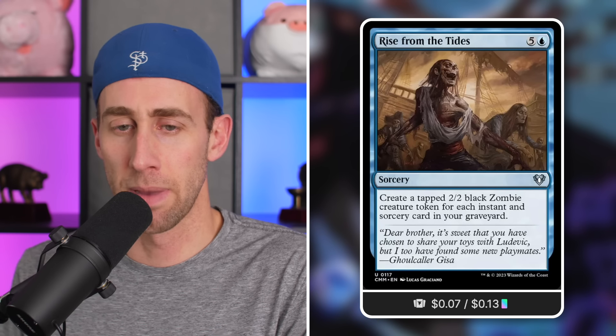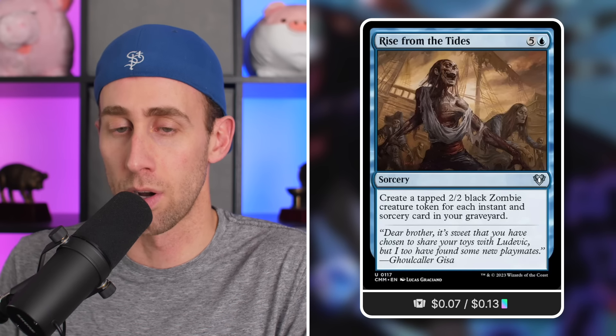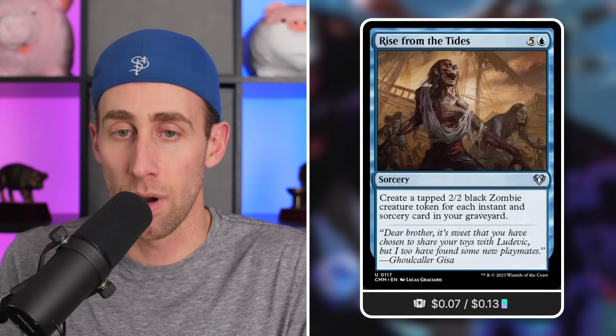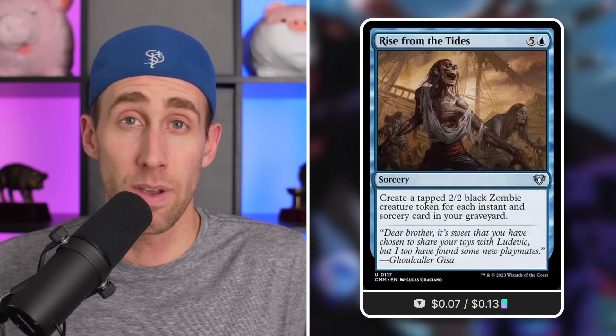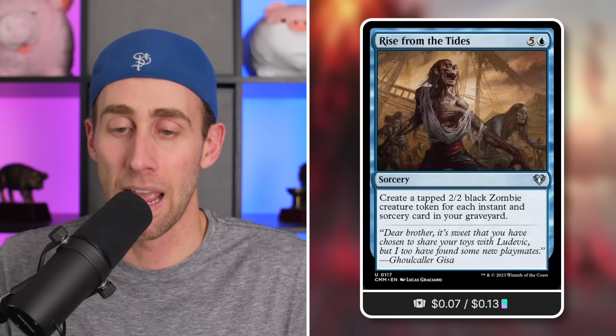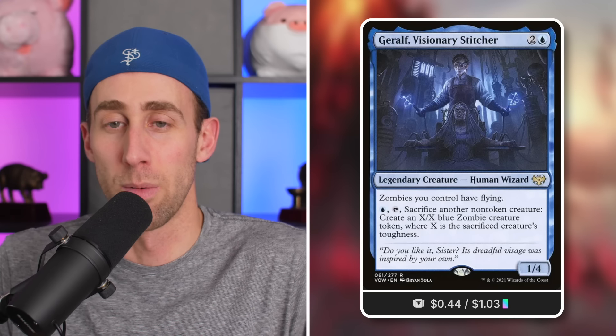Rise in the Tides — a sorcery for 6 mana, though cost reduction helps. Create a tapped 2/2 black Zombie token for each instant or sorcery card in your graveyard. If you're leaning heavily into spell slinging, casting this with a full graveyard gets you a ton of zombies. With cost reduction and ramp, cast more spells, make more zombies — and those zombies see each other entering at the same time, so they're getting a lot of counters.